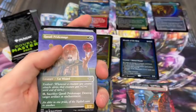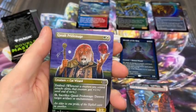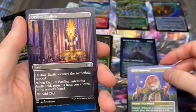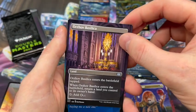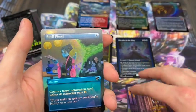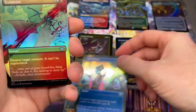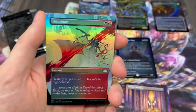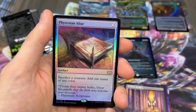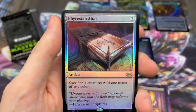It does seem like with cases there's definitely a box or two that's just not that great and then some pretty good ones otherwise. We got a Qasali Pride Mage - only my second after all these openings, which is impressive considering how many other people have pulled entire playsets. Spell Pierce in the foil, very nice. Terminate in the foil - again, one of my favorite arts from the common/uncommon area.